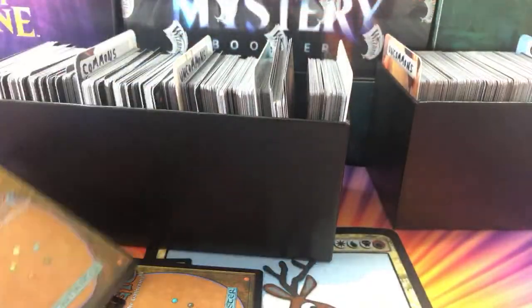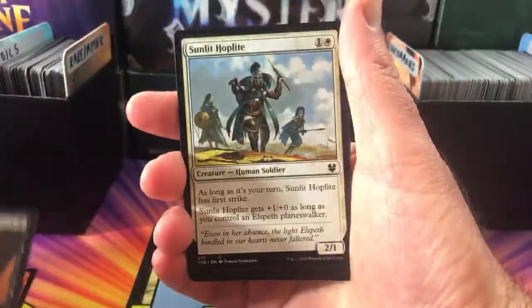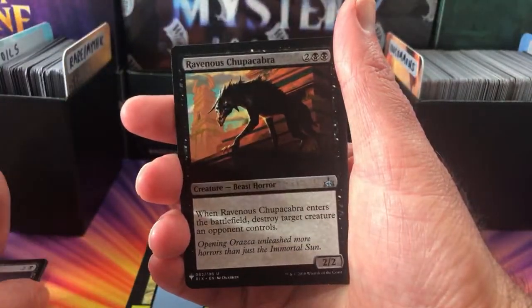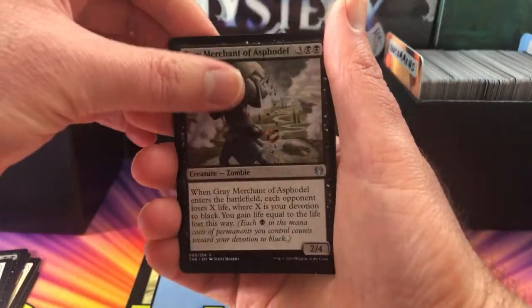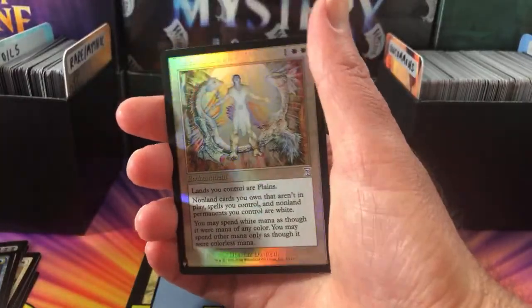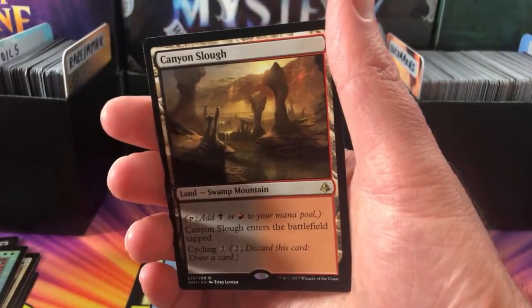Okay, foil and rare. Richard, what do we got? Starting off with Shatter, Mob, Sunlit Hoplite, Kite Sail Scout, Underworld Charger. Gavin says we need three wild cards. Ravenous Chupacabra — this one was good in the meta back in the day. Spectre's Shroud, Grey Merchant of Asphodel — there he is. Creeping Trailblazer, Shardless Agent. A foil Celestial Dawn — pretty cool. And the rare is Canyon Slough. How would you pronounce that? Leave a note in the chat or comments.